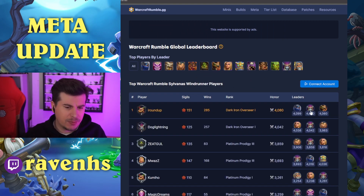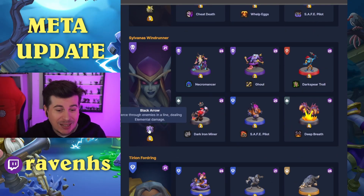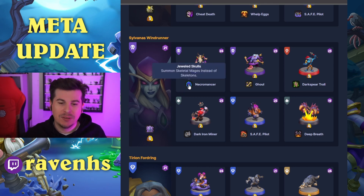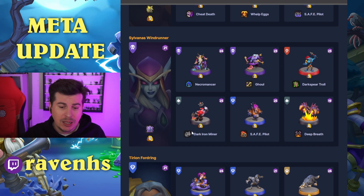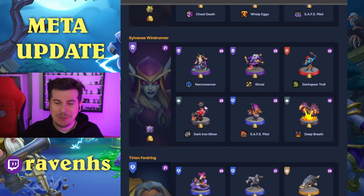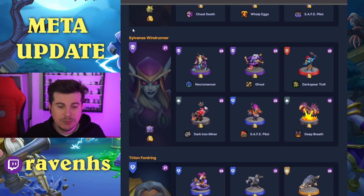Second to last: Sylvanus, another of my favourite heroes. Sylvanus with Black Arrow — just the best talent in my opinion. Necromancer with Jeweled Skull, summoning Skeletal Mage and Skeletons for ranged coverage. Ghoul with Bone Shield for tanking. Darkspear Troll with Big Bad Voodoo. Dark Iron Miner, Safe Pilot with Coming in Hot, and — you guessed it — Deep Breath. This feels like the only way I've found to really play Sylvanus: trying to make those death balls or high-value plays. Seems to be working okay.